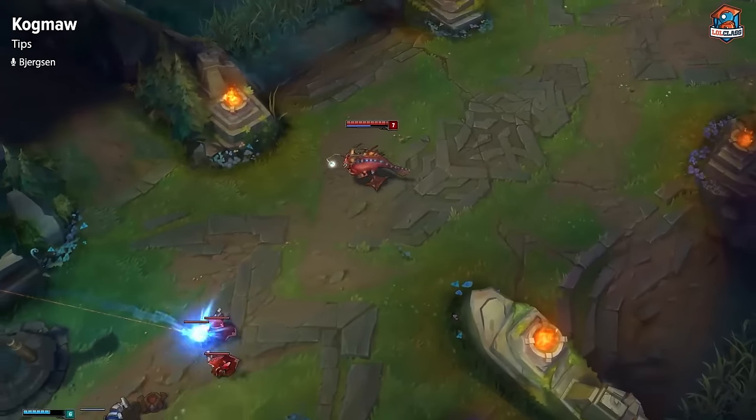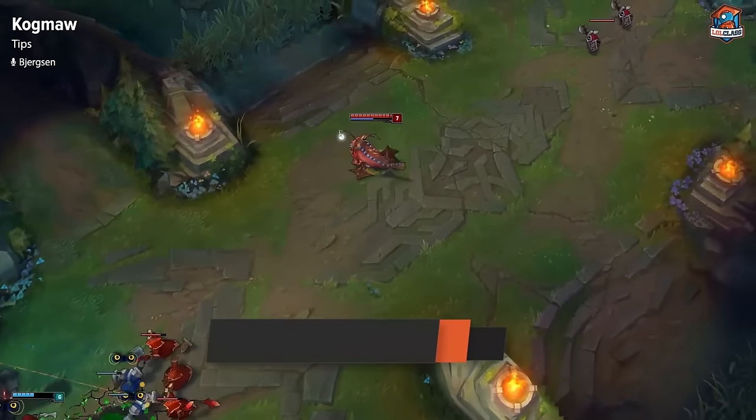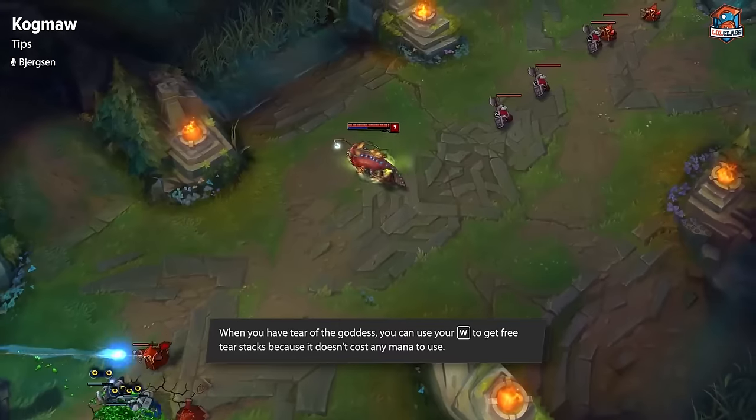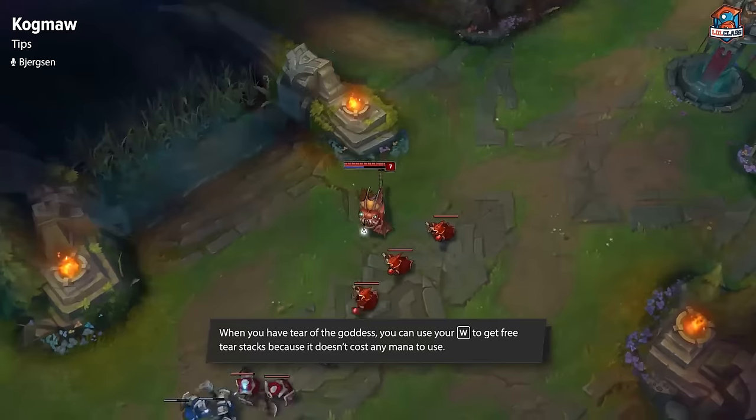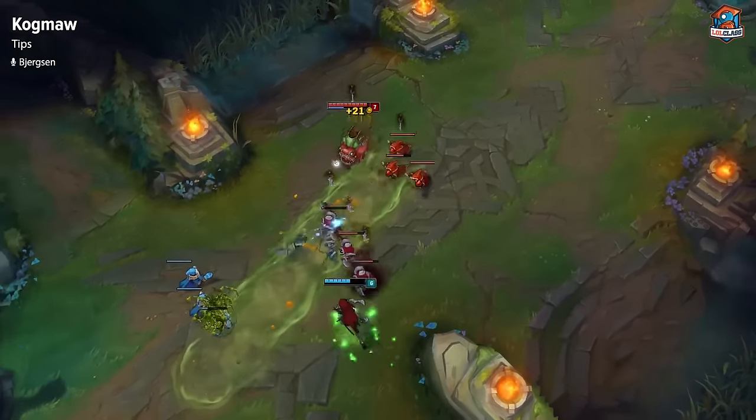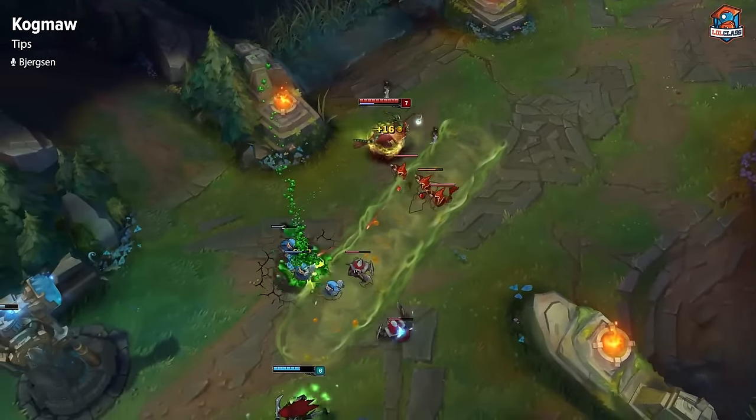Another tip for Kog'Maw: when you're walking the lane or generally whenever you can, you should just be using your W to get to your stacks, because your W is free of mana and you can use it pretty much anytime. Just make sure you're not going to let CS go to waste for it.